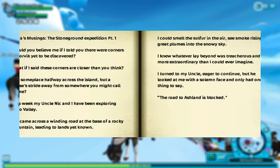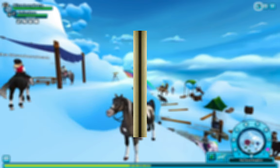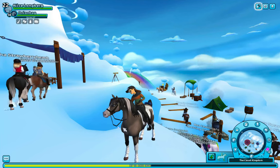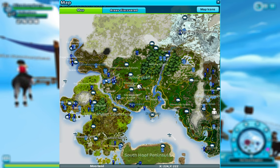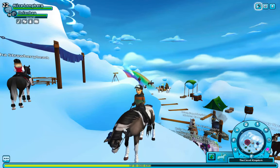So the Stone Ground Expedition Part 1. 'Would you believe me if I told you there were corners of Jorvik yet to be discovered?' And this is what I really want to talk about. So as you can tell, if you open up your map on Star Stable, we've got four corners of the map currently, and we've most likely kind of discovered two of them — where Mistful is, where Dundal is, and where Western Epona is — so around the bottom of the map we have discovered.